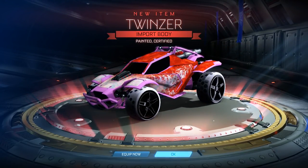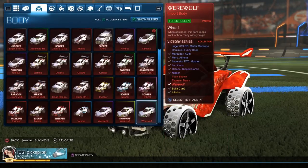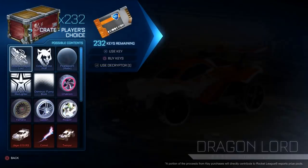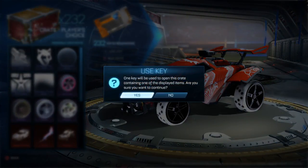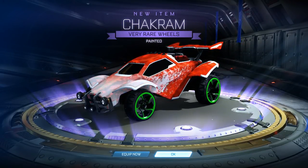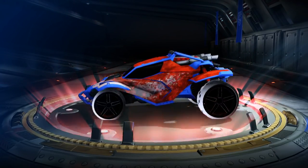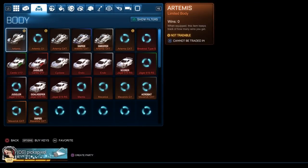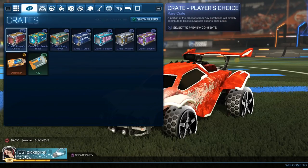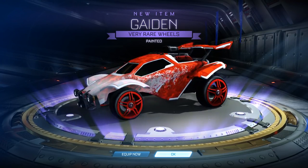Here's an import — a painted certified Twinser. It's Scorer Blue or Pink, I wasn't paying that much attention. Still epic. Then we got a painted Chakram straight off the bat, and another painted certified Twinser — that one was Tactician Cobalt. They look really clean, especially with that car. We also got some Crimson Gaiten wheels. We're coming towards the end of the second 50 and it is looking better, though still no black market.